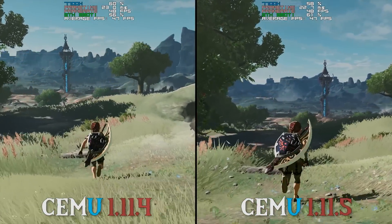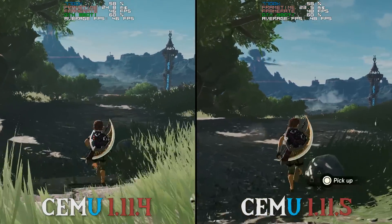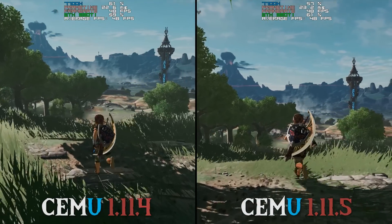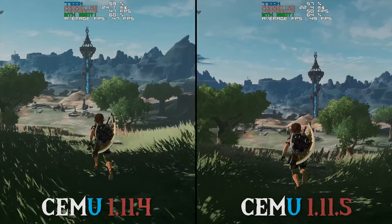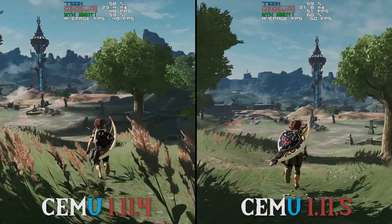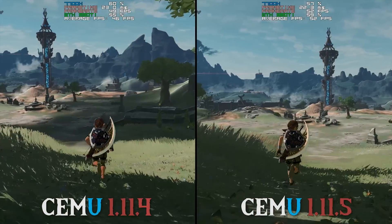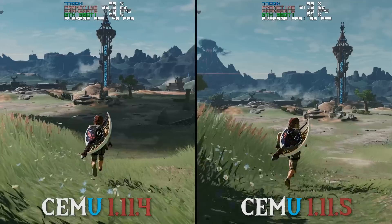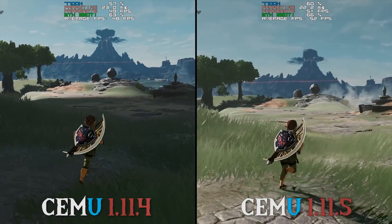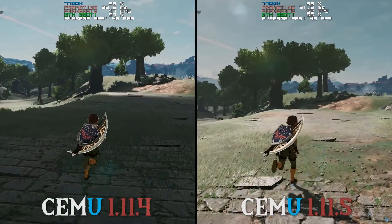In NPC-crowded areas like Hateno, Kakariko and Zora's Domain we saw performance differences between the two versions of between 5, 6 and 8 FPS on average, and in the open world areas that we visited, we saw performance deltas of between 15 to 18 FPS. This is one of the biggest performance differences we have seen between Cemu versions in quite some time, and if for some reason you did not upgrade from 1.11.3 or any older versions to 1.11.4, this truly is a very good time for you to update Cemu.